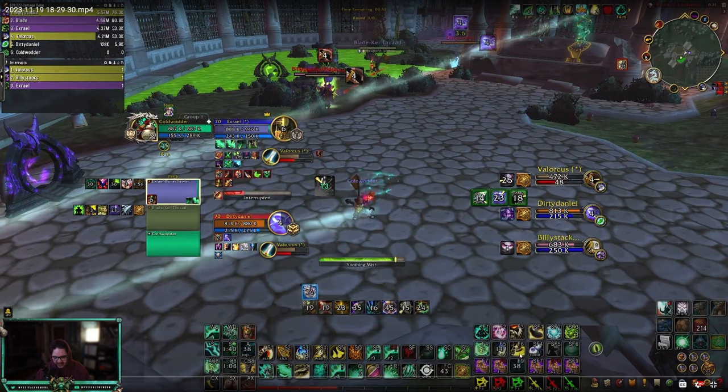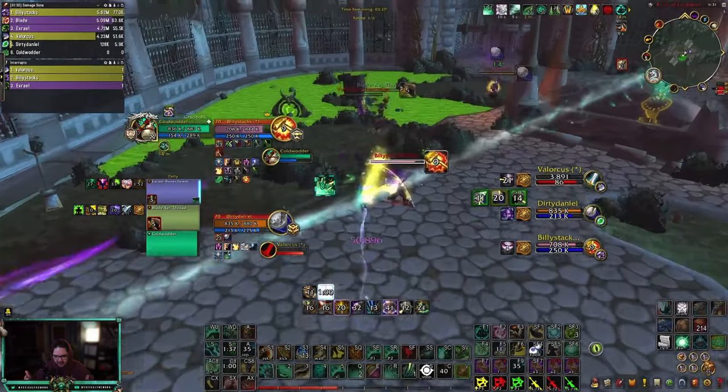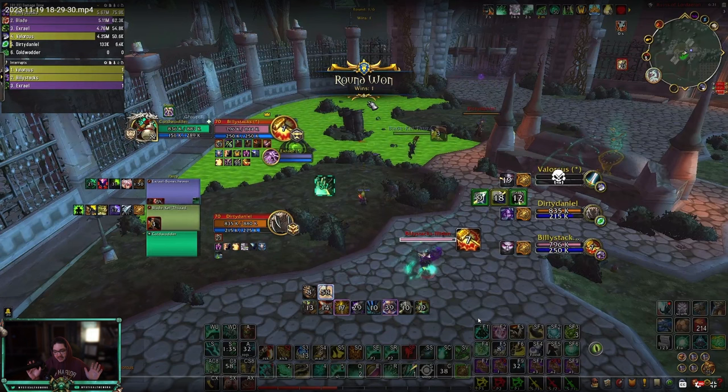You have Leg Sweep — right now, what you should be doing is getting a Leg Sweep on this DPS. You'll get both trinkets if you go in for a Leg Sweep right now, because the Warrior's low. Nice scatter on the Druid — I'm just saying, Leg Sweep also would have gotten some trinkets there. But really good job overall. This round was pretty good.